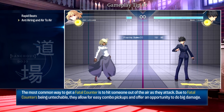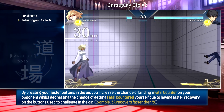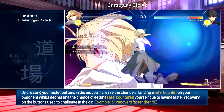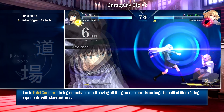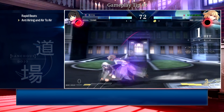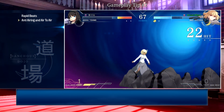Fatal counters are stronger counter hits that cannot be teched out of until the character hits the ground, and they also have increased damage on follow-up combos. The most common way to get a fatal counter is to hit someone out of the air while they're pressing something. Air fatal counters are completely untechable until the character hits the floor, allowing for easy combo pickups and big damage. Try to hit people out of the air with your fastest button, as a fatal counter gives you enough time to confirm and combo. Use fast buttons in the air rather than heavy ones, as slow buttons risk getting fatal countered yourself.